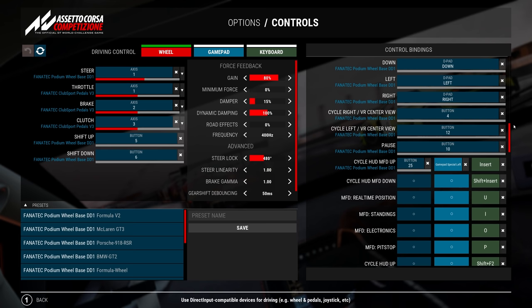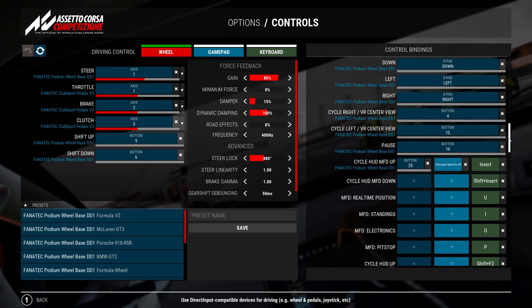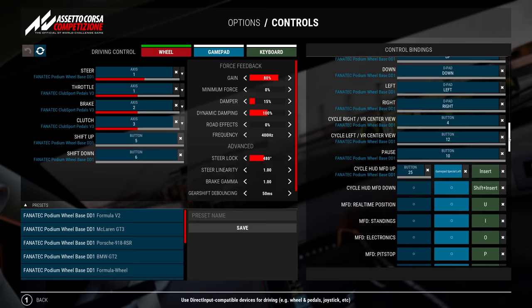Probably one of the most important buttons of them all is Cycle HUD/MFD. When driving, you can change your pit stop preset, change the car settings, and cycle through all the options. It's very important especially for online racing, endurance racing, or anything like that. This button is super important together with the D-pad so you can go up and down and change settings.